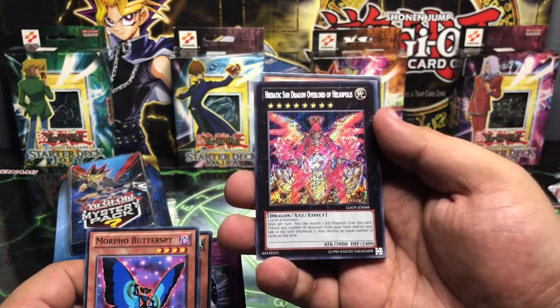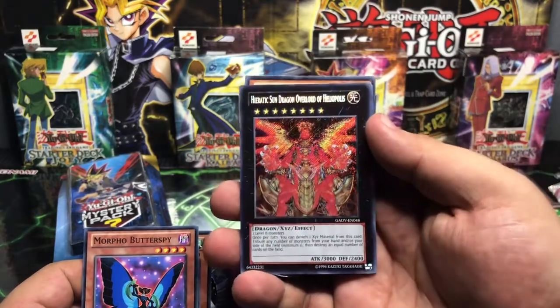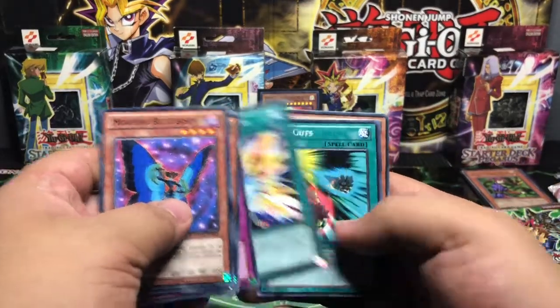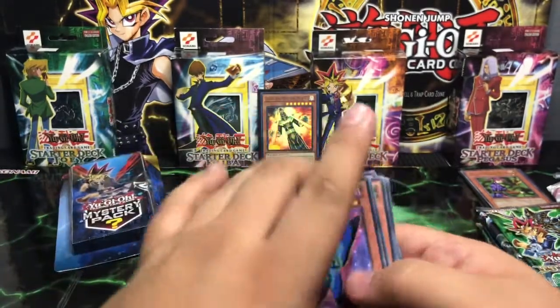I'm not too sure how to say that word guys, maybe I'm saying it wrong — forgive me if I am. That is just so awesome, look at that card there. I always appreciate a good secret. We'll put him there. A Berserk Scales, Mini Guts, Overlay Eater, and a Bright Star Dragon everybody.